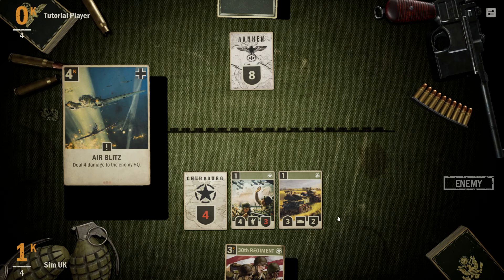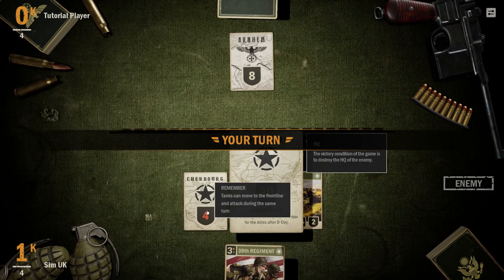Air Blitz deals 4 damage to the enemy HQ. I've only got 4 health left — that's pretty bad.